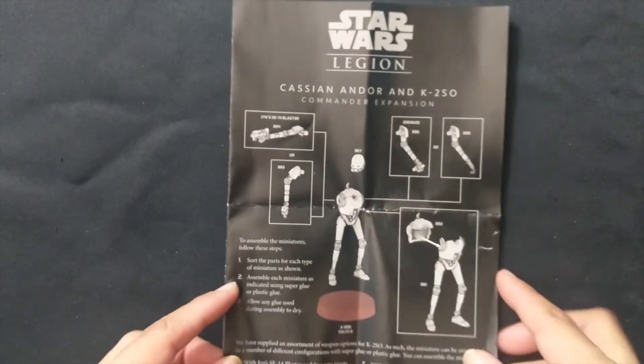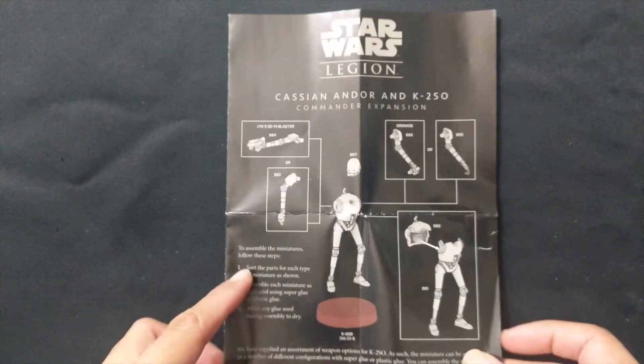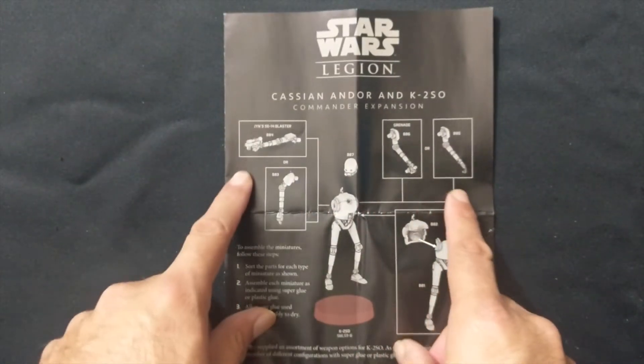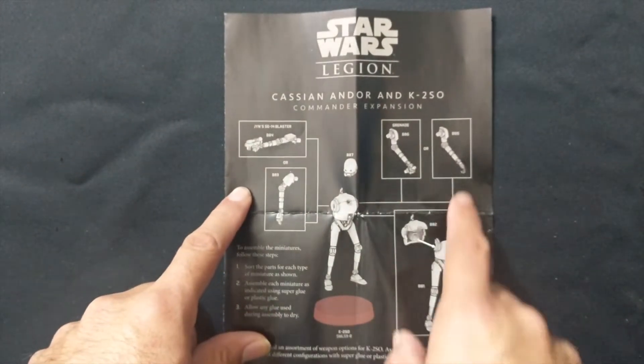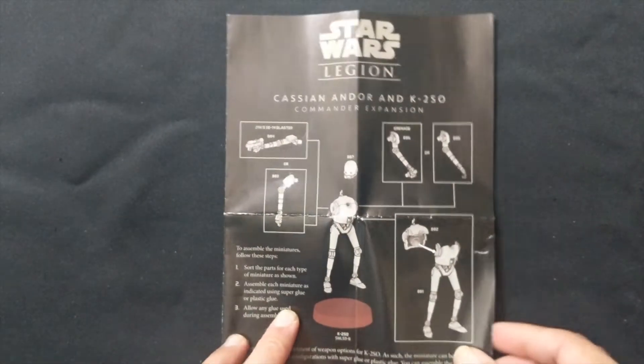First off you're going to get your build guide. Starting off with the guide itself, you have K2SO — he's just a few pieces here, arms. You have two different versions of the arms: one holding a grenade, one not, one holding Jyn's blaster and one not, and then his torso and head.